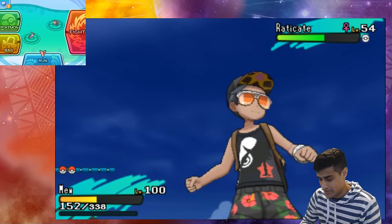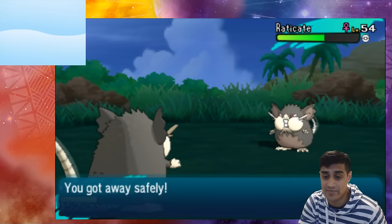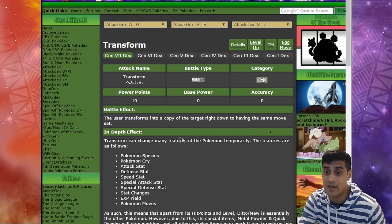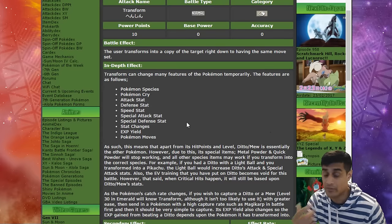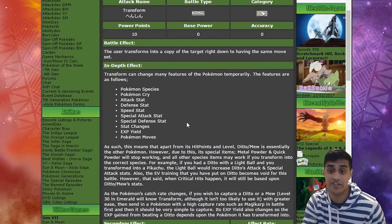That was just an example of what can happen. Let's take a look at some stats on Serebii. Transform: 'The user transforms into a copy of the target, right down to having the same move set.' All these things get copied when you copy that Pokémon — that's a very big advantage. The stat changes are a big thing as well, especially when your Mew is on low health and you're doing Z Transform. If you're not doing Z Transform and just want to use the transform strategy, just transform and use another Z crystal on their Pokémon.